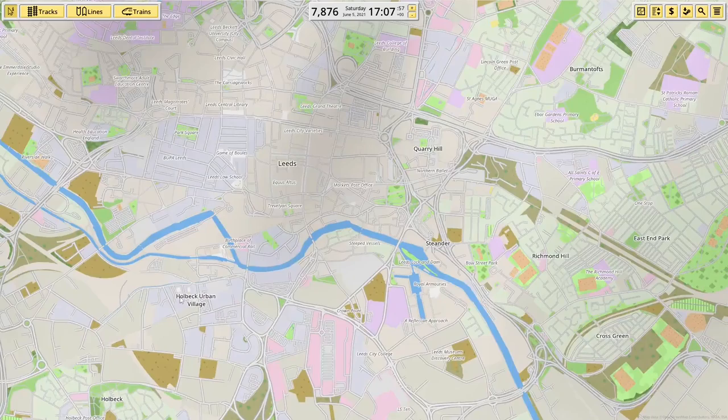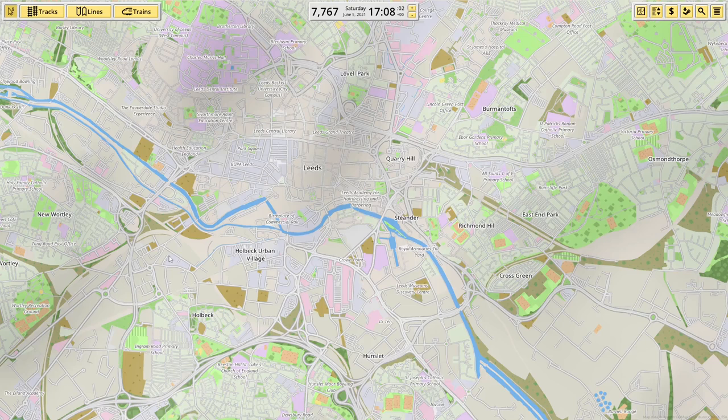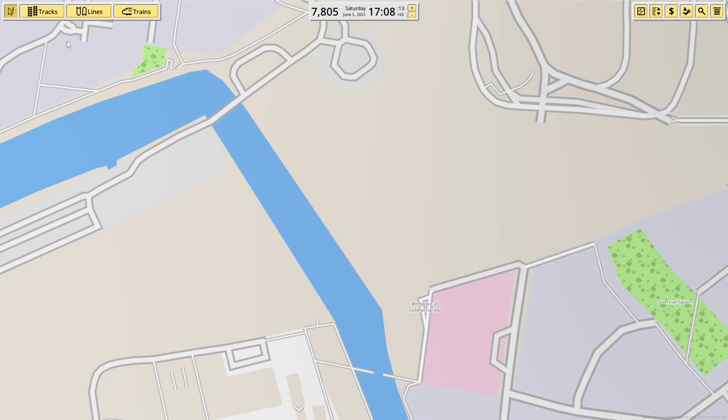Hey there guys and welcome back to NIMBY Rails. Today we're going to be working on Leeds, if the map loads when I zoom in. It's an interesting one because I'm not actually 100% aware where the station is in Leeds — it's somewhere in the centre. I do have Open Railway Maps up, but that's not actually helping as much as you'd imagine.